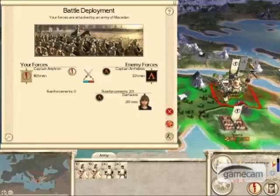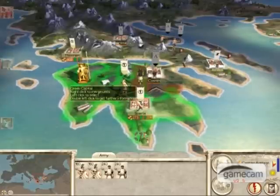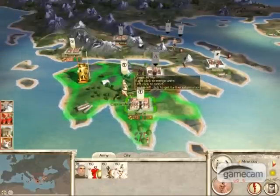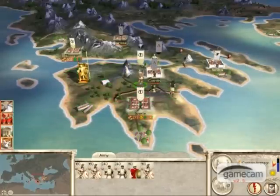The Macedonians have decided to attack your army besieging Corinth. The best option would be to retreat, because the army you sent doesn't have the military capacity to defeat them. Reinforce your army with some Spartans and Hoplites and send that to attack Corinth, then besiege the settlement.